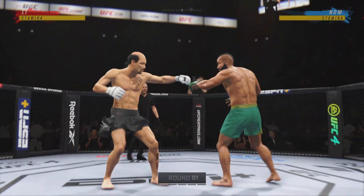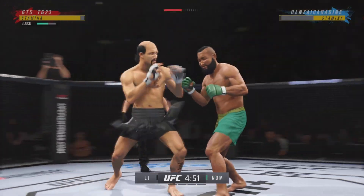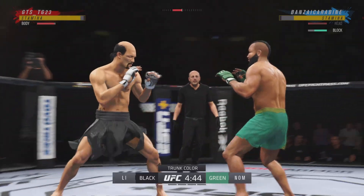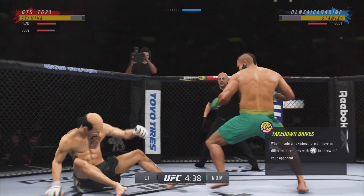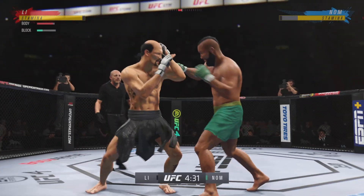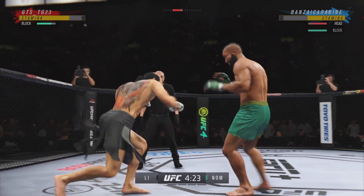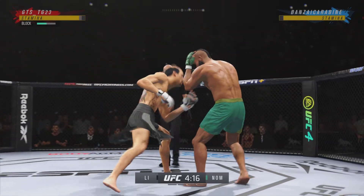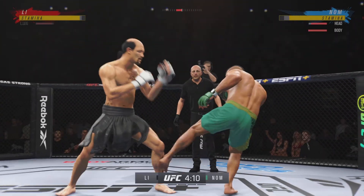Here we go with round one. When you are facing a submission specialist like this as a striker, you have got to avoid the canvas at all costs. You have to. And if the striker gets taken down, he needs to make sure the only thought is to get back to his feet. Whether the submission specialist goes to his back or is on top, plan number one is getting back standing and getting back to your space. If not, you're going to find yourself tapping and really wondering why.